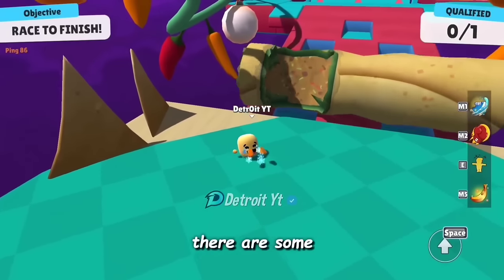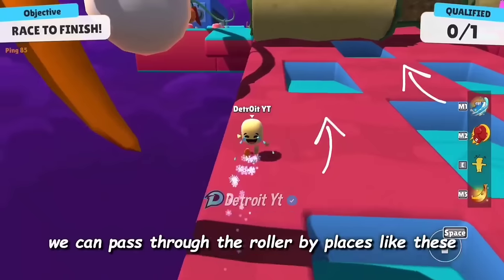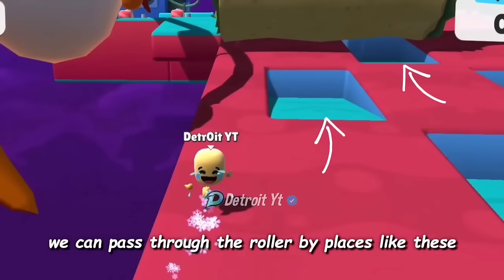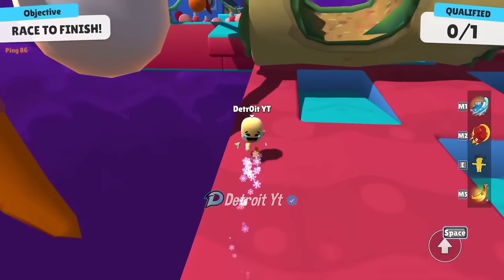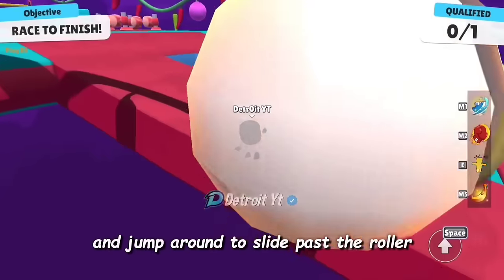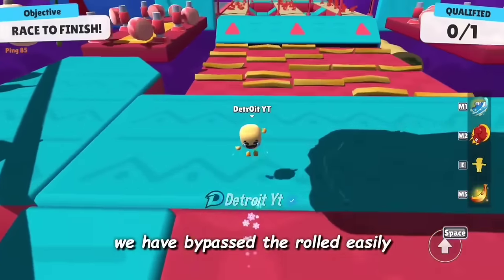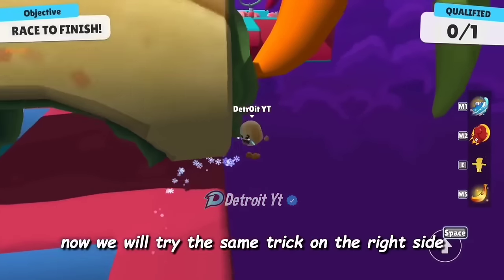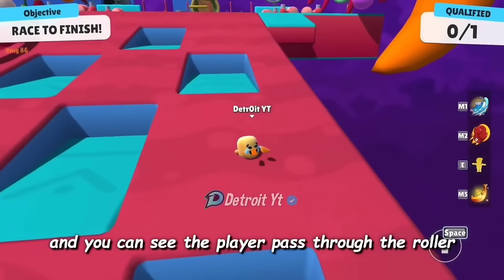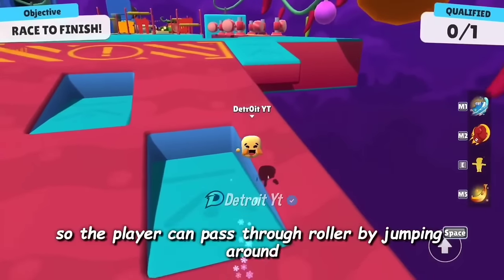In the Burrito Bonanza map there are some common methods to bypass through the roller. But here we will try a much easier way — first we will go near the corner and jump around to slide past the roller. We have bypassed the roll easily by jumping around and diving. We tried the same trick on the right side and the player passed through the roller by jumping around.